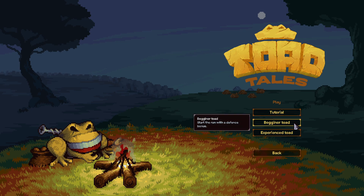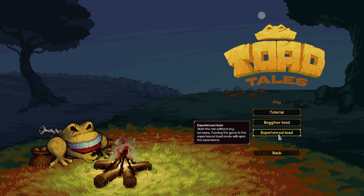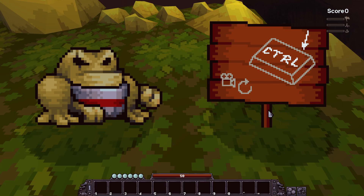There's a tutorial recommended to pass if you haven't played, which we will do. There's also Beginner Toad which starts the run with a defense bonus, and Experience Toad without any bonus. Passing the Experience Toad will open the extensions. It's a tutorial but it's a demo version, and it seems like there's a lot. Let's go for the tutorial.